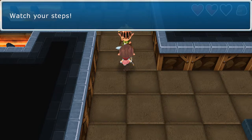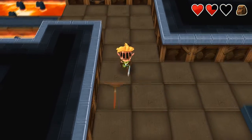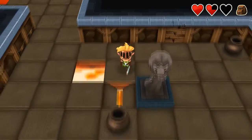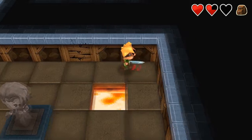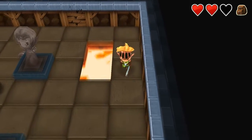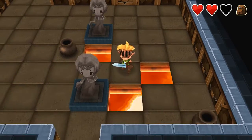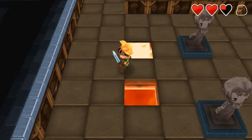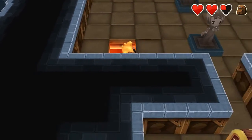I've got a very bad feeling about this. Watch your steps. Oh geez — okay. I think I got this, you guys. Just edge forward and we'll be fine, hopefully. I can't see these squares here.